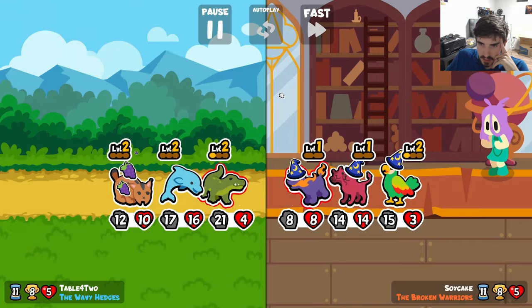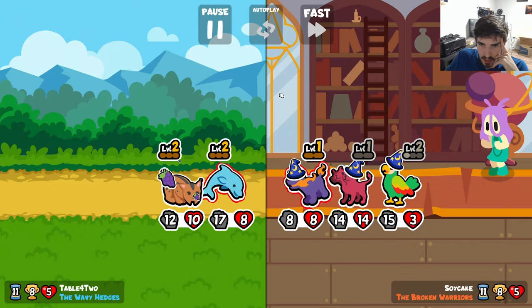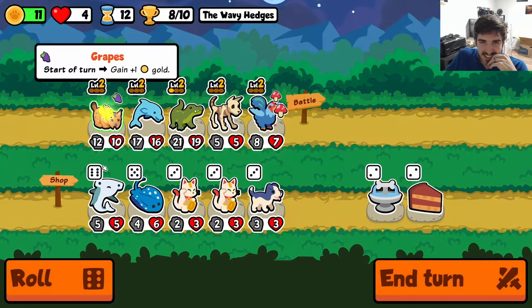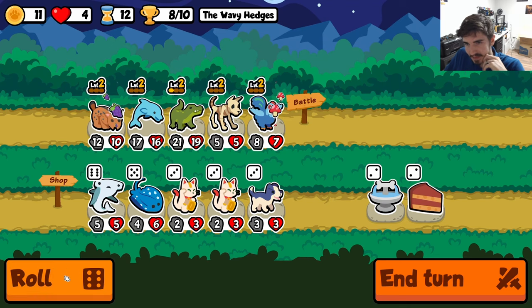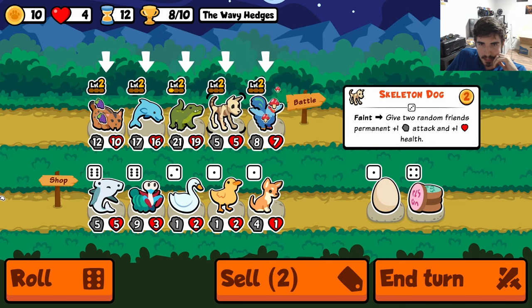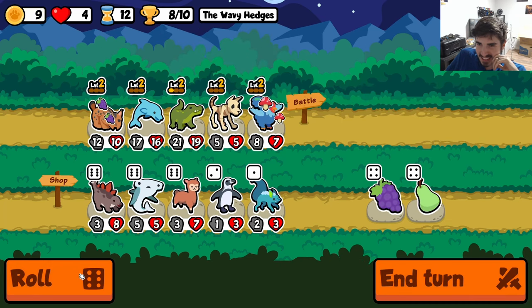Surely we win this, right? Or not — what? It was perfectly lethal on our dolphin. You hate to see it — 16 health. Maybe now we get rid of the skelly dog and just get more snipes. No, that might be a little too much. I'd rather get economy or something.